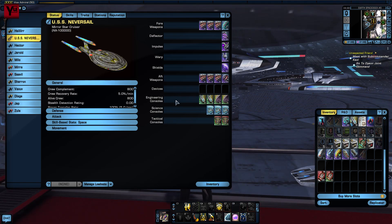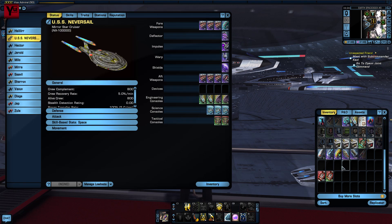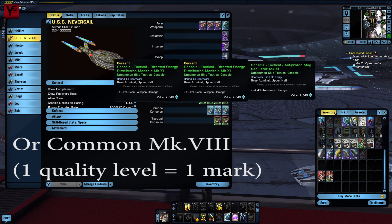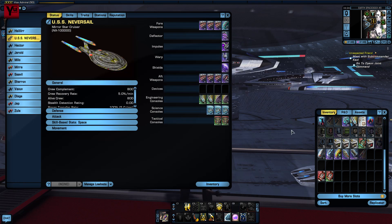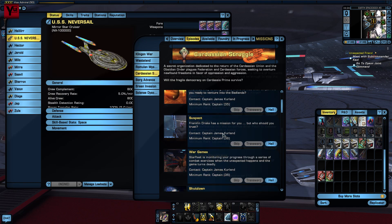Consoles… yeah. It's a sad fact that Federation missions are behind the times when it comes to consoles. The best tactical console available from missions is the Uncommon Mk 11 DEDM, which gives approximately 16.2% to beams. For reference, the equivalent beam-specific console — anti-proton in this case — is the Uncommon Mk 7 anti-proton mag regulator; actually the Mk 7 gives 16.9% while the Mk 11 Uncommon gives 24.4%. DEDMs are better than nothing, so pick two up from Secret Orders in the Klingon arc or Suspect in the Cardassian arc if you can't get mag regulators either from drops or dirt cheap off the exchange.